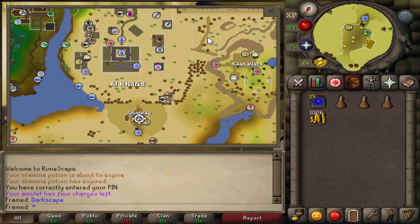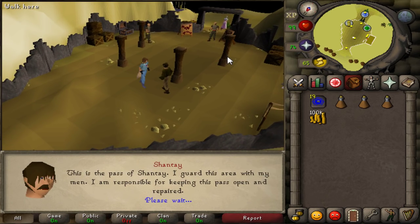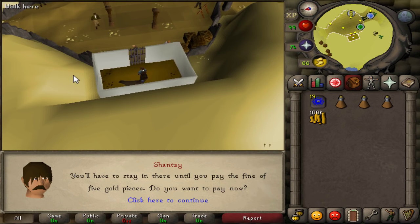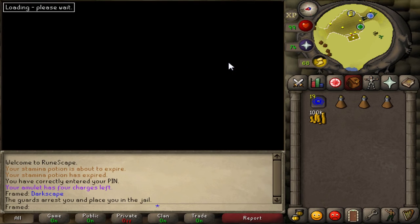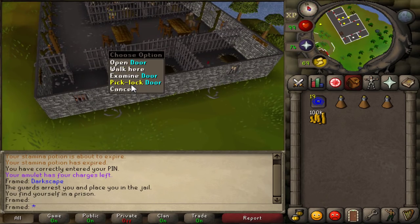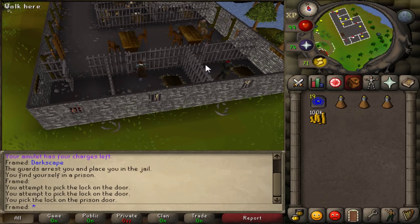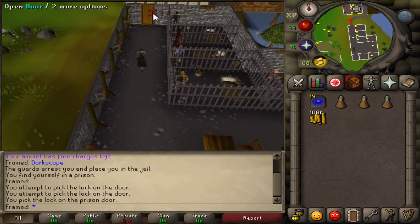The second spot is the Shantay Pass in Al-Kharid. Run down, talk to Shantay, hold the space bar until the first dialogue box pops up, hit one, hold space bar again, hit one — you will be put into a jail cell. Then hold space bar and hit two, hold space bar and hit two, and that will transport you to Port Sarim. It's a free teleport that moves you pretty much halfway across the map in about 15 seconds. I don't believe you need any requirements to pick-lock the door; I think thieving level helps but I don't think it's required.